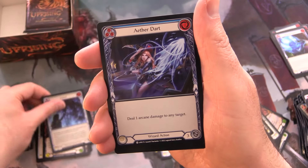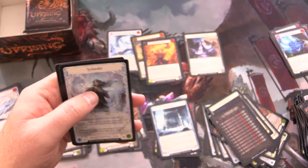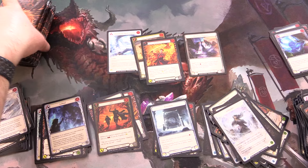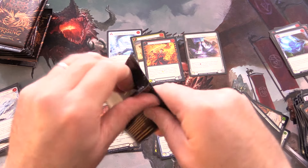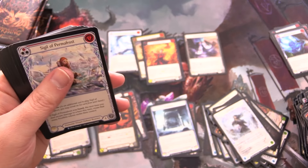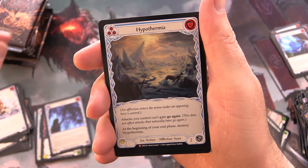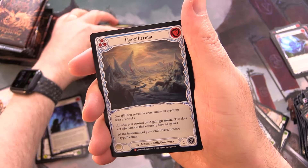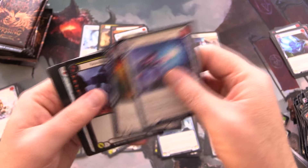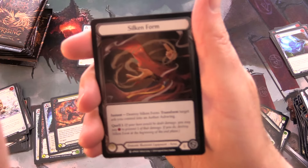Rapid Reflex and Succumb to Winter. Ice Bind — there's a rainbow foil, that's what they call them in FAB. We'll skip over the commons — Sigil of Permafrost along with Hypothermia. Majestic number four — foil Mounting Anger. Still holding out hope for a marvel.